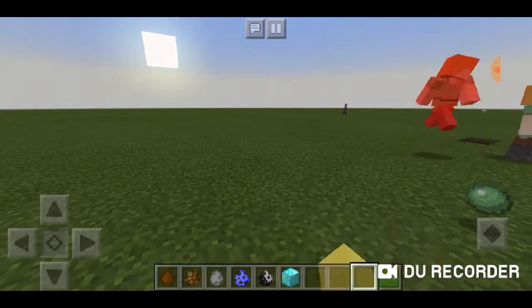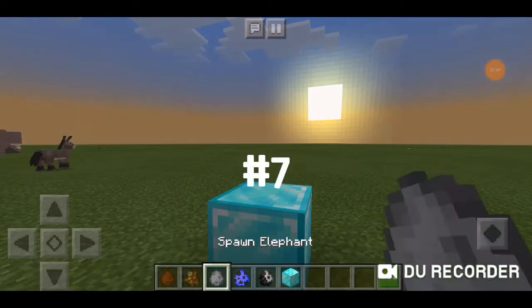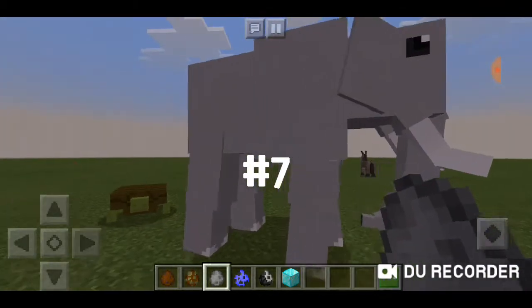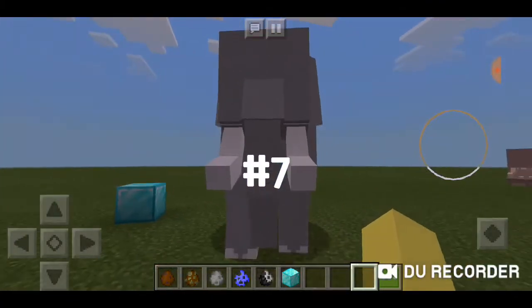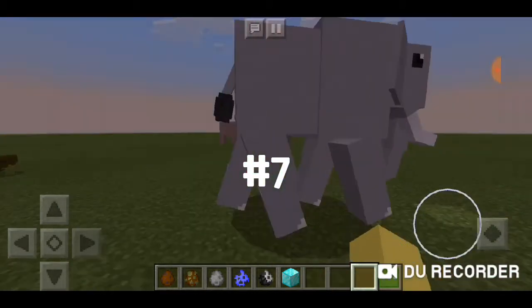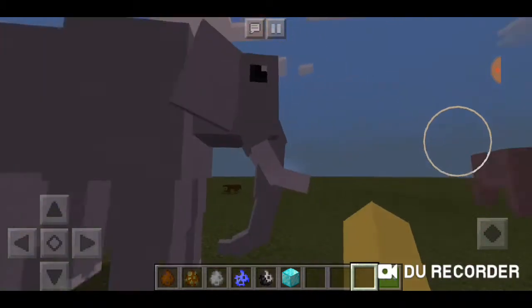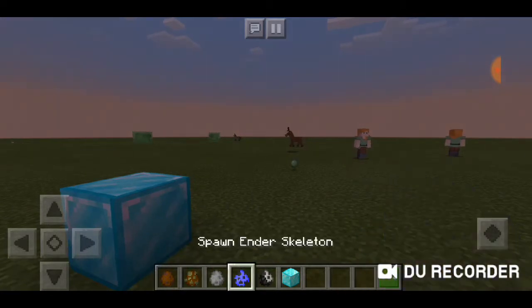Coming up next is the elephant — this is gonna be too big. It's actually smaller in width than the hippopotamus but it's huge in height. This thing is awesome! It makes a really realistic sound too. Whoever made this mod did an amazing job with audio files and the mobs in general — I love this mod.